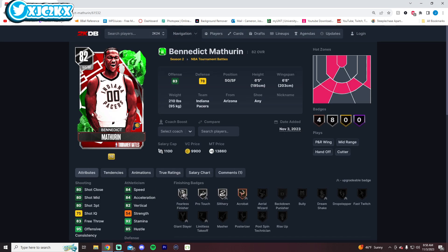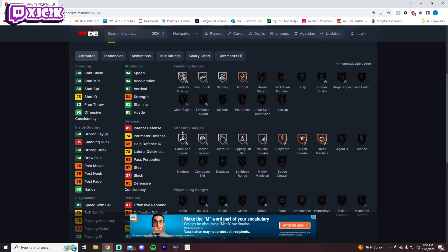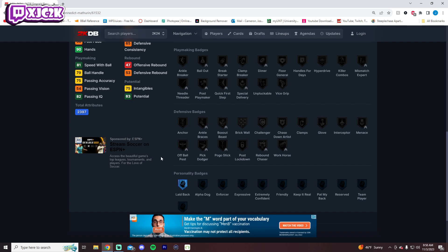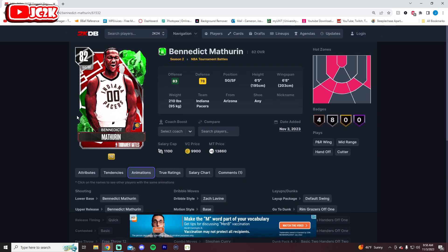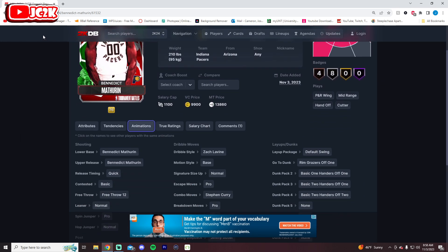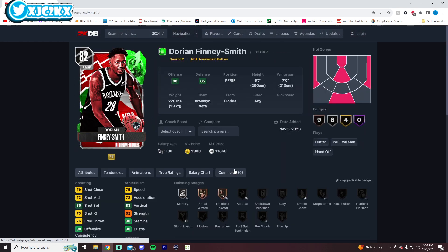Bennedict Mathurin had an amazing diamond at the beginning of last year. He's 6'5" with a 6'8" wingspan, 84 speed, 83 ball handle, 80 driving dunk. Finishing and shooting badges look okay, but needs playmaking and defense. His release is on quick — if it's anything like last year's, he's going to be absolutely incredible if he gets some evos. You might want to root for the Pacers to win some games, because his release is phenomenal. The Levine dribble style is good as well.